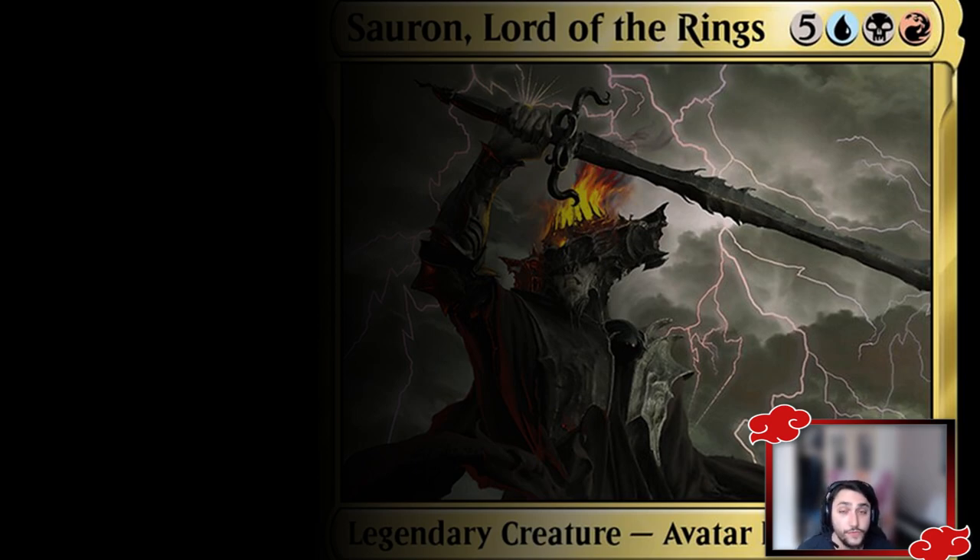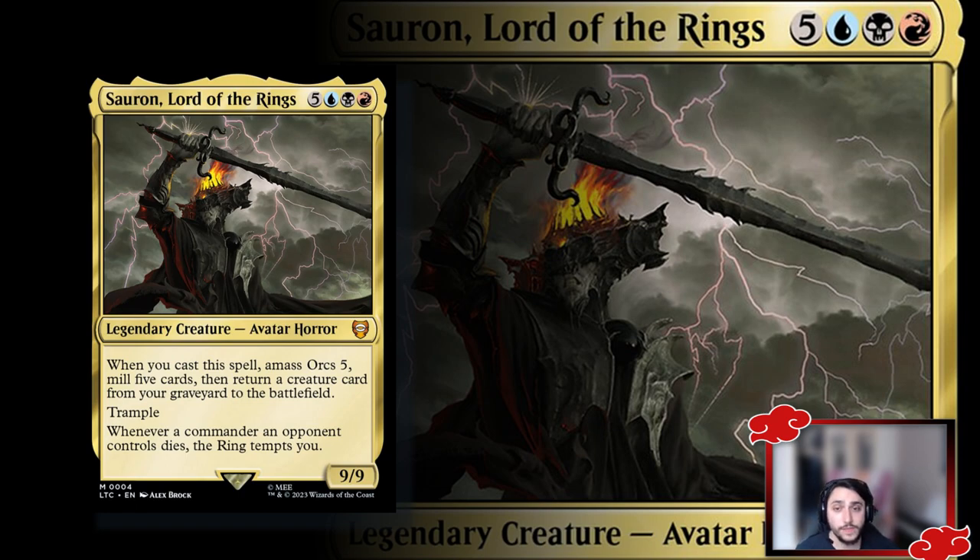The approach I wanted to take is to focus on the two parts of what the commander does best and forego everything else. Sauron, Lord of the Rings costs eight mana — five generic and three Grixis colors — and is a 9/9. Whenever you cast this spell, you mill five cards, then return a creature card from your graveyard to the battlefield — that's the reanimate part — plus you create or buff an Amass token. It also has trample, and whenever a commander an opponent controls dies, you get to tempt the Ring, which is really great.